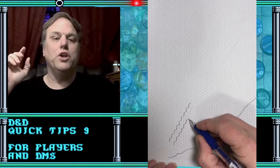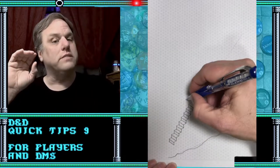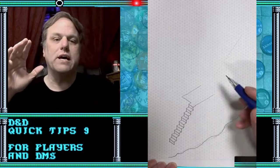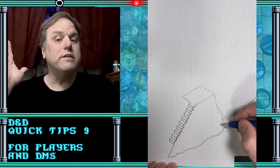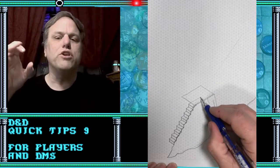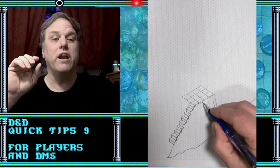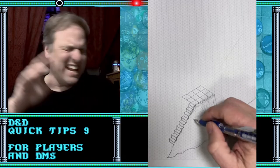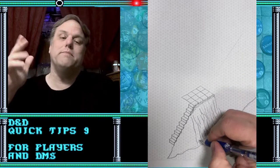Tip number one. While the classic dungeon crawl and Monty Hall campaign can be a fun distraction, sometimes it's fun to complicate your plot a little bit. Tip number one is to try a different adventure type, just try it out for fun. For example, a good mystery scenario. On the other side of the coin, if you usually do long plots with lots of twists and turns, it can be fun to just take a break and do a classic dungeon crawl — lots of treasures, monsters that don't make any sense at all. Maybe you could tie it back to your actual campaign, or maybe it's just a one shot.